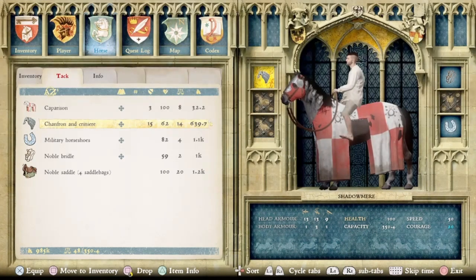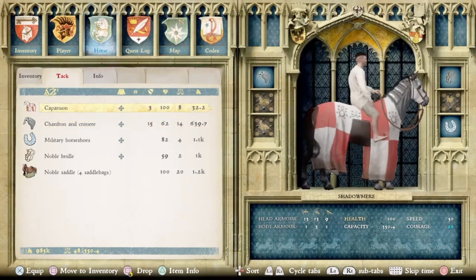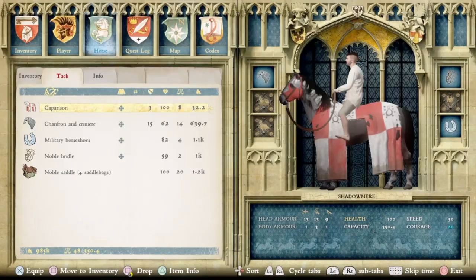Here we have our last set we can match up. This Chanfron and Crinnery was already in the game before — this is the one you find in that big bird's nest, the only one in the game before this DLC. And then this is the last new Caparison — it's a red and white checkered design. I'm pretty sure it's supposed to look Talmberg-inspired. So that's the last set added with this DLC.